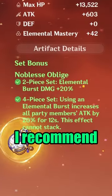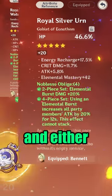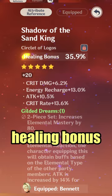For artifacts, I recommend running 4-piece Noblesse with an energy recharge sands, HP% goblet, and either an HP% or healing bonus circlet.